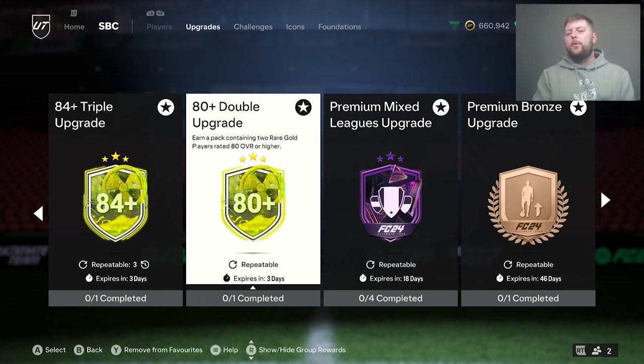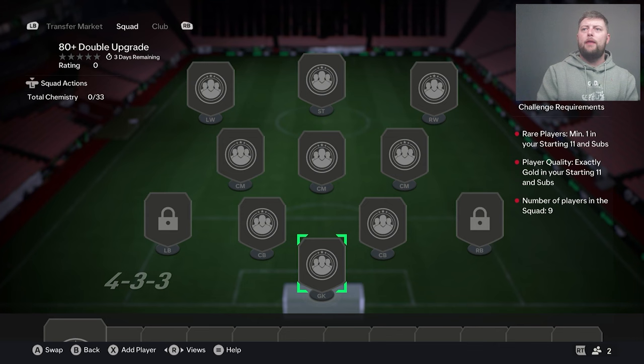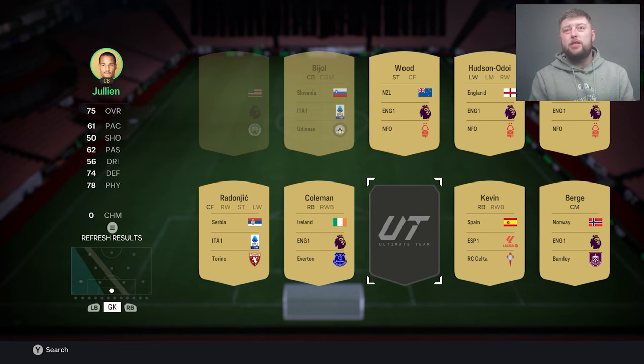What is going on guys? Today we are going to be looking at how to grind out 80 doubles an unlimited amount of times. We've got the 80 double as the upgrade for a Monday — it is one rare and the rest got to be gold. All we've got to do is give ourselves eight commons and one rare. Doesn't matter if you give up nine rares by the end of it; naturally as long as you've got that one rare in your club you're absolutely golden.